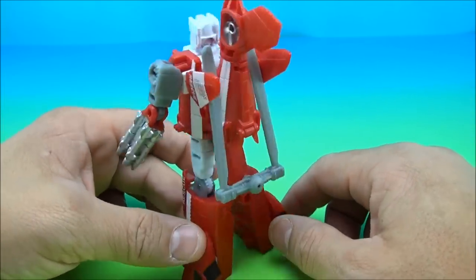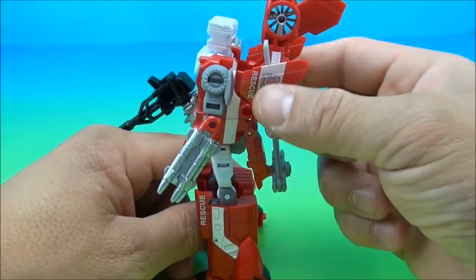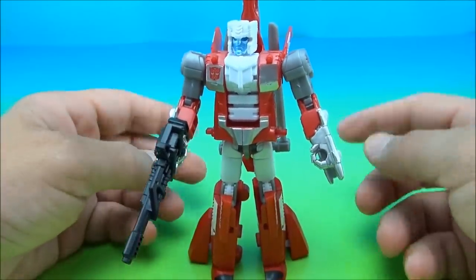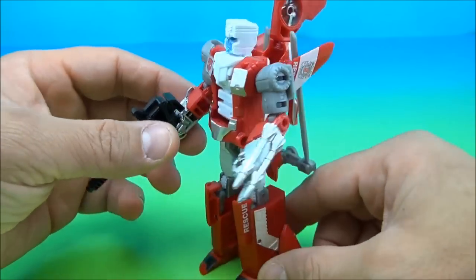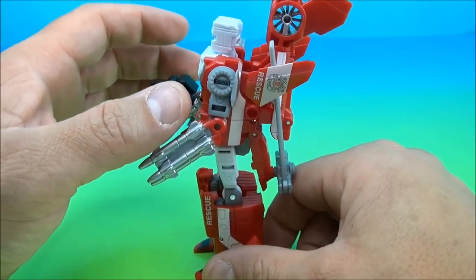This is flat-out once again a remolded Alpha Bravo. As I pointed out in my other review, you can do what you want with the rotor assembly in the back. This is how I choose to display it — I kind of tuck these guys in back here; you can have them hang down the sides or whatever you like. I fold it up to make it neat and tidy. There are also a couple of molded-in missiles here, which I don't believe Alpha Bravo had.